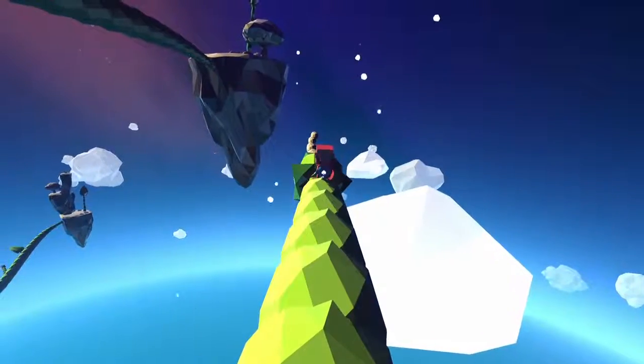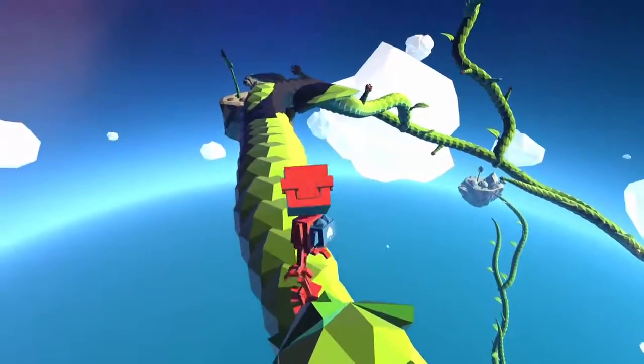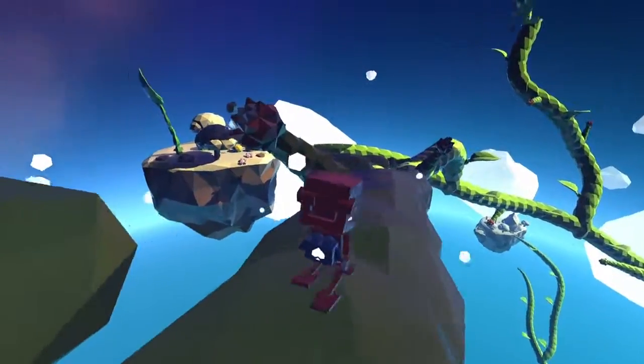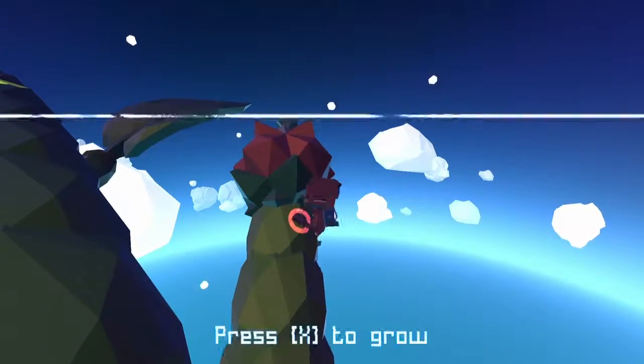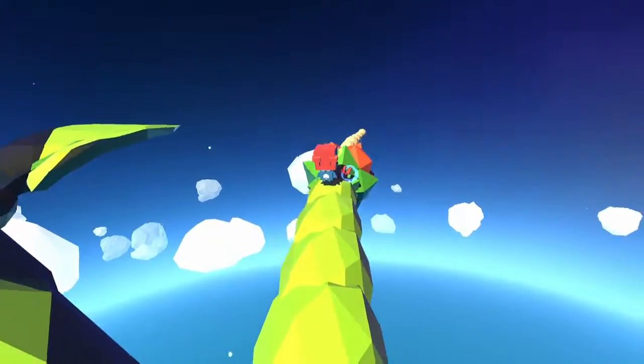With many sprouts to choose from, the shape your stalk forms is wildly variable. Often a sprout simply doesn't have enough strength to reach an island in one burst, requiring you to use additional sprouts from the stem you just grew to branch off and travel further. The more islands you explore, the more complex your stalk becomes, and it's a wonder to behold as you look downward upon your creation.